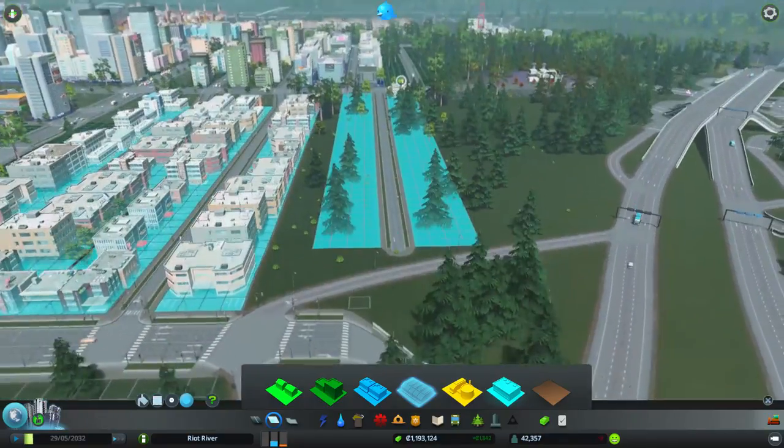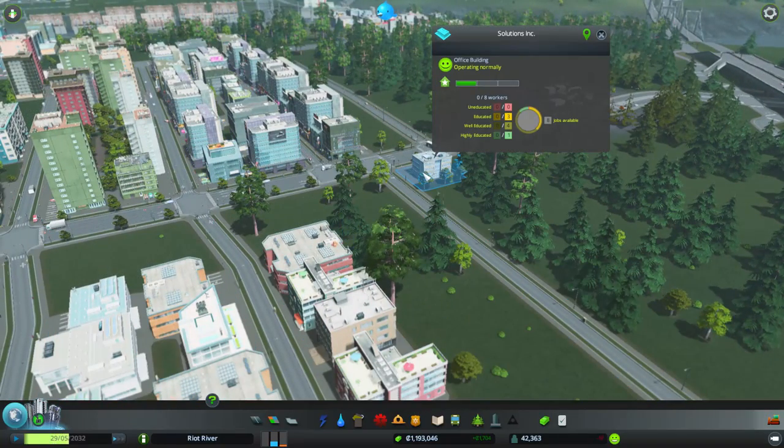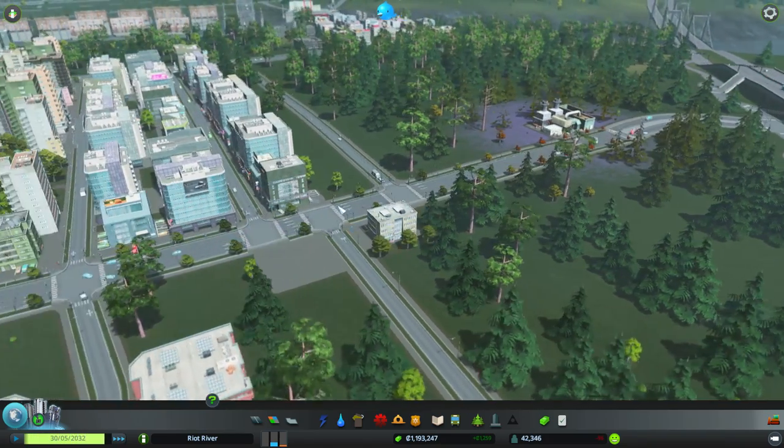Office spaces are not appearing much. One's appeared and there are eight spaces to work there. Let's try to speed up a little bit and see if we can get some stuff moving.